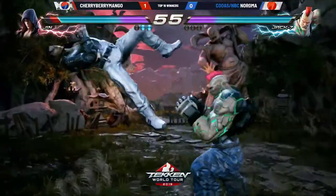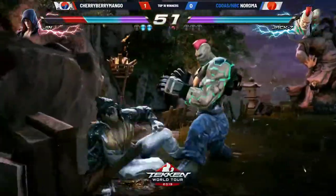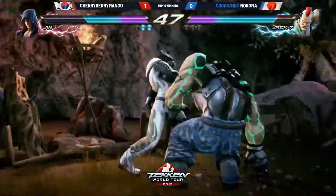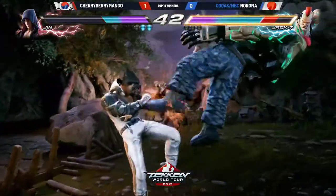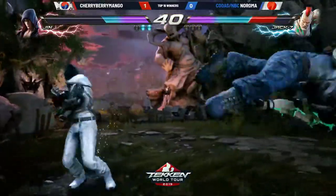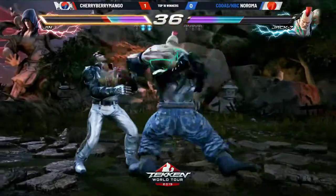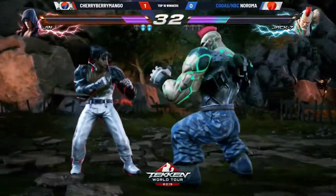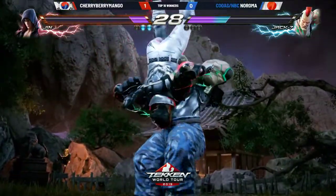Jab, jab. And just went for the downfall too, which is a very risky move — but it is a move which tracks the side that Cherry Berry Mango's been stepping, stepping left. Downfall 2 attracts that way. Now using the homing moves. A hop kick though — goes right over that low. Opportunity now for CBM to bring it back and finish this. Punish. That's downfall 1. That's just patience. No break on the throw. Naroma stays alive.